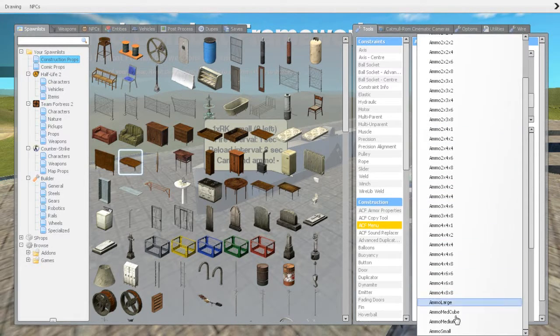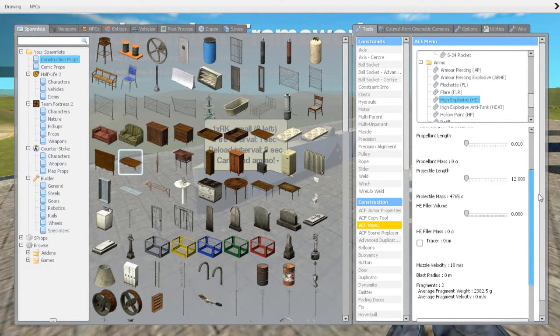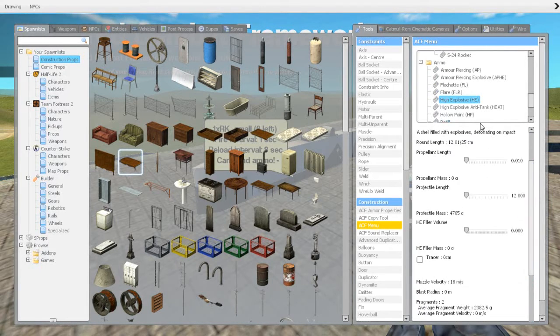Then you just take a large ammo cube. You have the regular settings: propellant length, projectile mass, heat filler volume. You can play around with these a bit until you find a setting and a muzzle velocity that's nice.